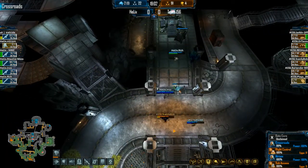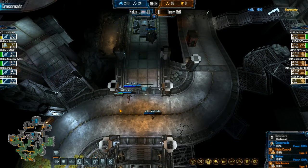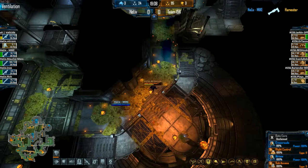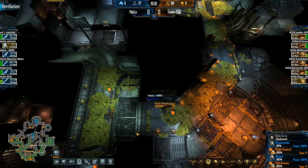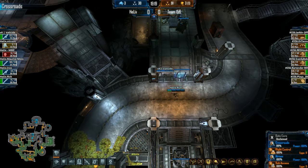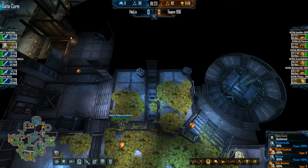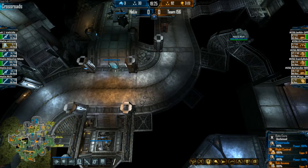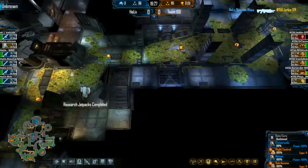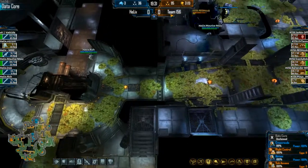Mike has been hitting alien Harvesters non-stop. He just killed the Ventilation one and has also been hitting Comp Lab, which is sitting at 22%. I don't think the alien commander realizes he needs to put crags on those things so they don't go down so easily — Mike is just an AR Marine walking into these RTs. We've only lost about four alien Harvesters. Four harvesters at the 19-and-a-half-minute mark is really not anything to write home about.